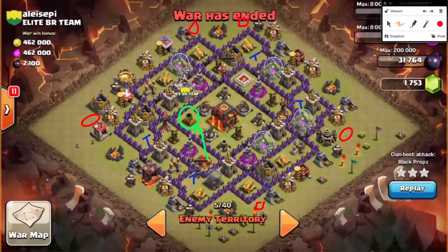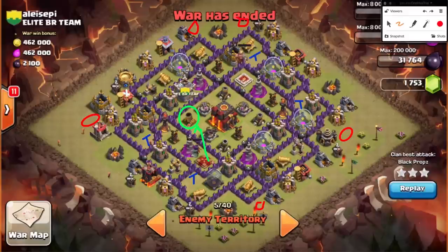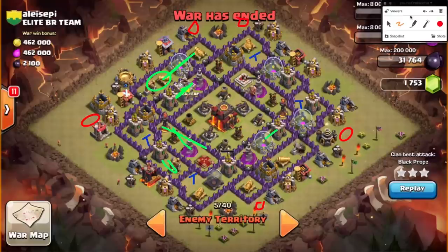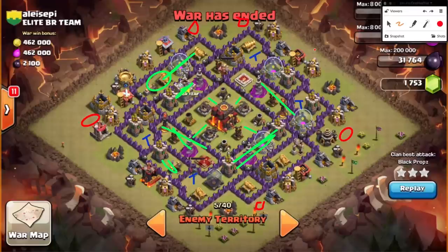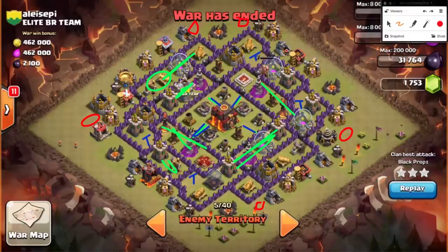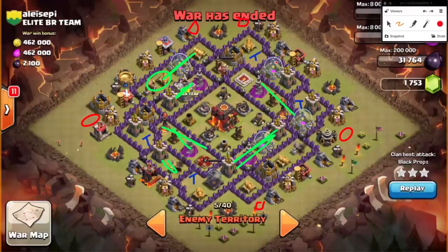Your witches or wizards used as a kill squad are not going to last any time in the fire of that multi-inferno. So I would agree that would make it a lot more difficult. But these are the things to look for when scouting bases — it's got to be set up poorly for you to be able to do this. One more note on this base layout: look at these defenses — there are no gaps in between any of them. That means spring traps are not there. The only places there might be spring traps are within these four compartment sections of the core.